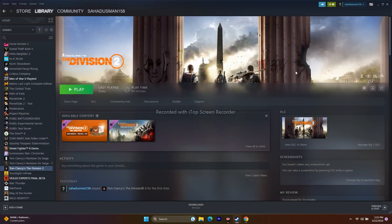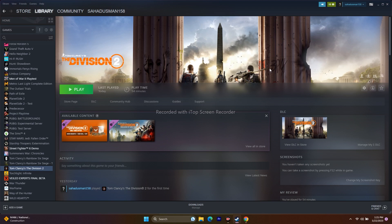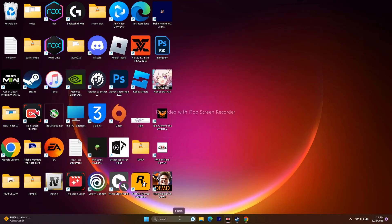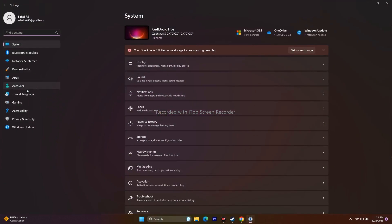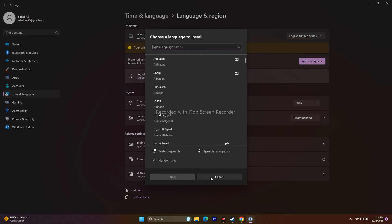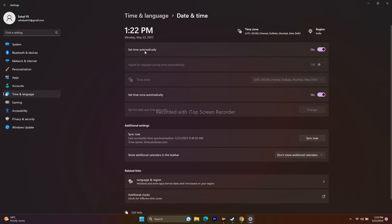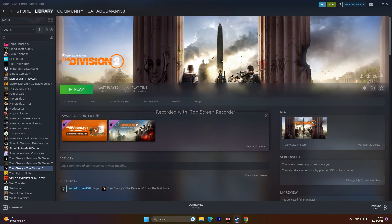Make sure the Windows language is set to English. Go to Settings, Time and Language, then Language and Region. Add English if it's not there and make it the default. Also ensure your country or region is correctly set to your actual geography. Go to Date and Time and verify the time and time zone are correct, then try launching the game.